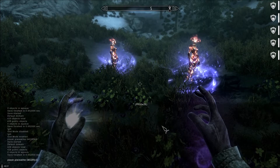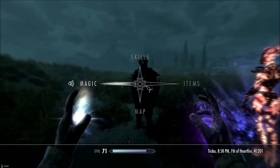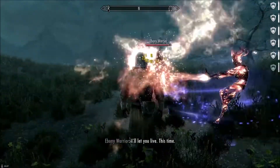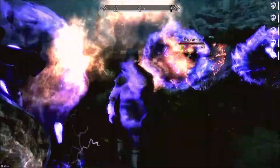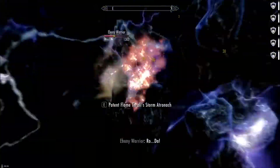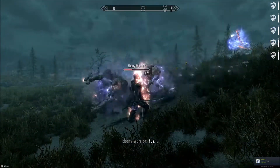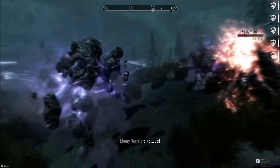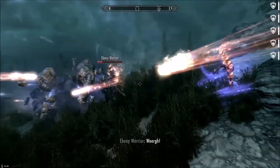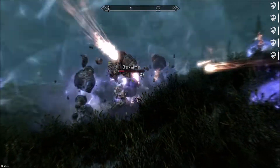So we're going to spawn the Ebony Warrior here — this is on legendary difficulty by the way. Watch him get destroyed. And if you notice, they're also copying the conjurer Storm Atronach spells. This is usually when the damage slows down because the Storm Atronachs are kind of blocking the spells of the Ebony Warrior.